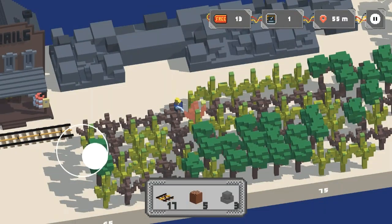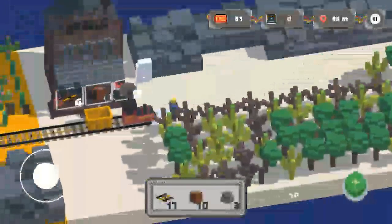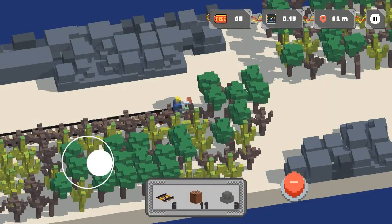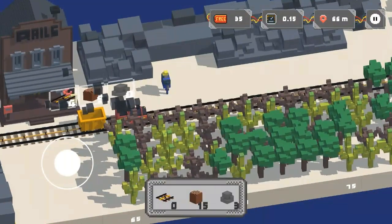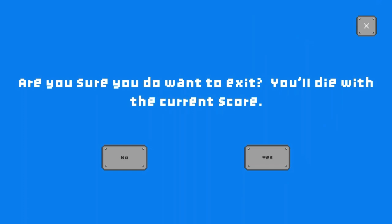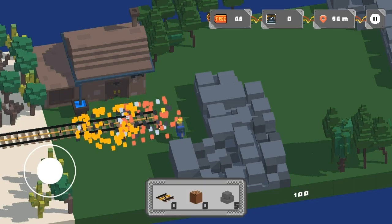I'm just going to keep going until I run out the track, which is not how I would normally play. When I die you can see how the game ends. So when this timer ticks down the train will crash — game over. I just wanted to show you what that looks like. And boom — game over.